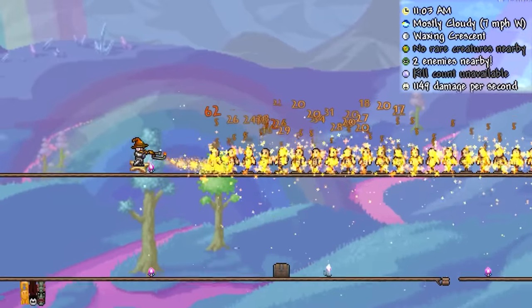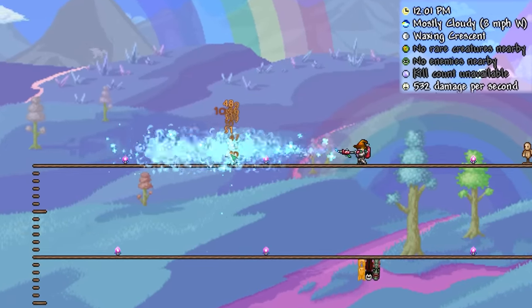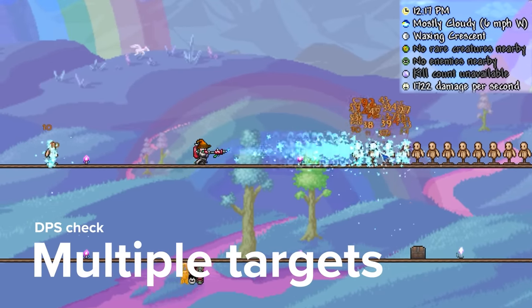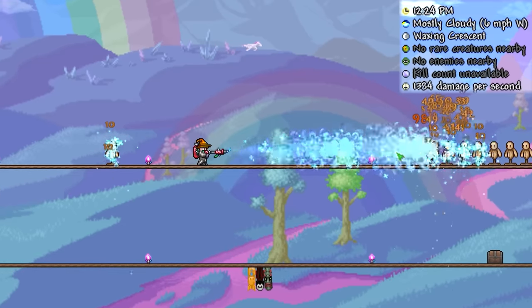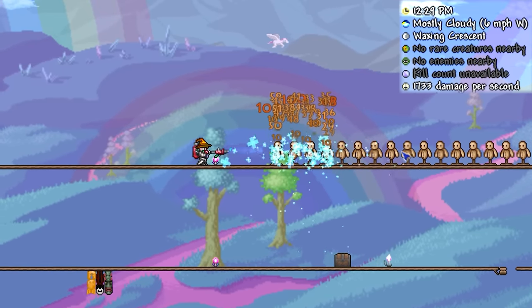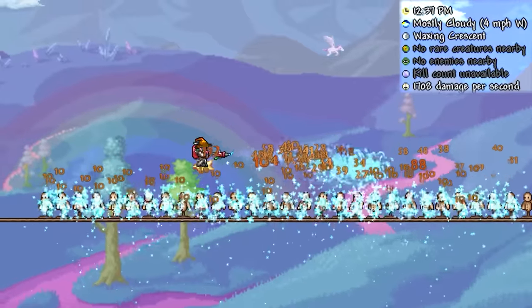All these changes combined make for some pretty sweet DPS for pre-Plantera. The Elfmelter has seen similar changes, but with a few subtle nerfs too. The base damage has been decreased from 60 to 53, and it now fires 5 bursts of flames per shot instead of 6. Although this is a shame, the fact the other changes still result in a higher DPS shows you just how impactful these changes are. Like the Flamethrower, it now pierces up to 4 enemies and ignores 15 points of defense, plus it similarly uses local immunity frames on its projectiles, increasing potential DPS. To tie in with its new awesome blue visual, it inflicts the Frostbite debuff instead of On Fire.